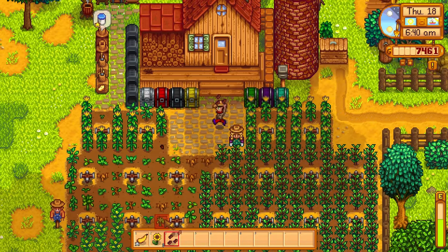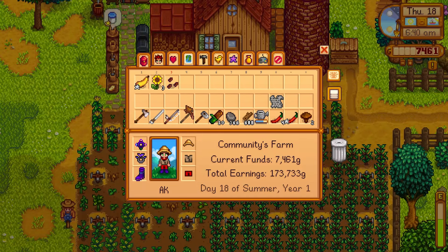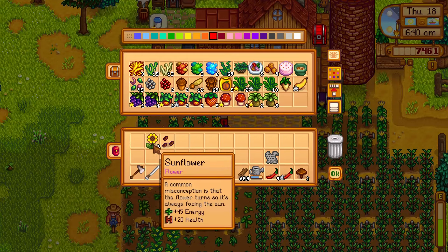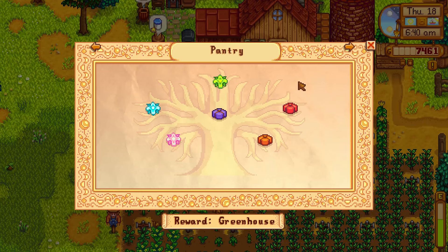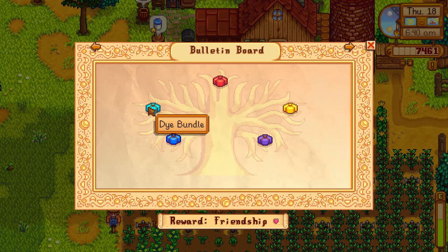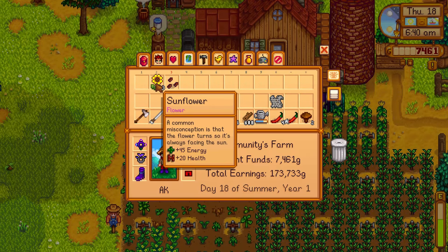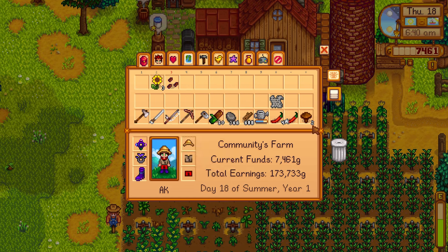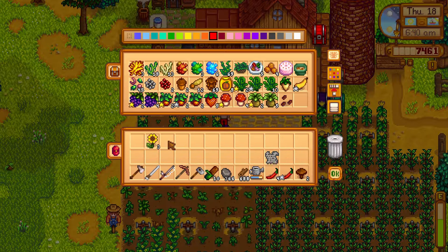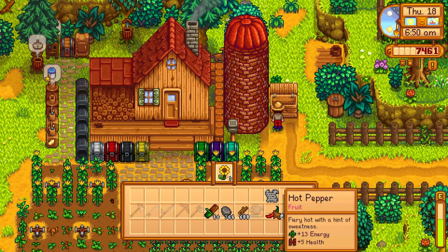How about the squash - I believe this is new, plus 88 energy, wow! That can go in the chest. As for the sunflower, I believe we have it in the dye bundle already - yep, we have the sunflower turned in. So it feels like something you should probably either gift or sell. I think this round I'll just sell it.